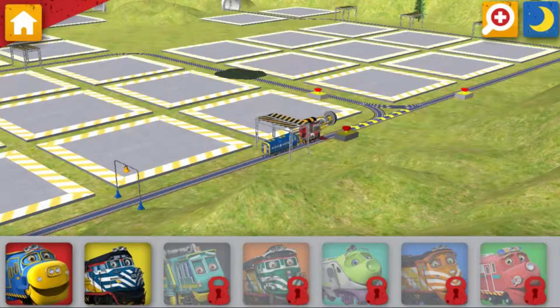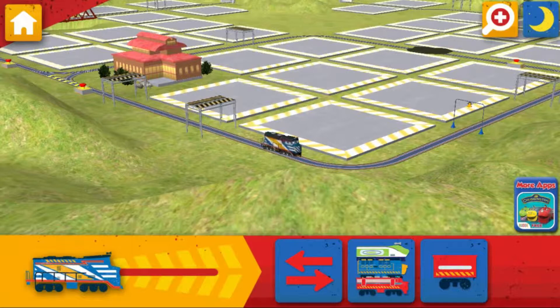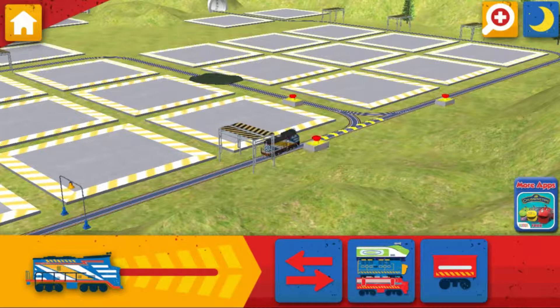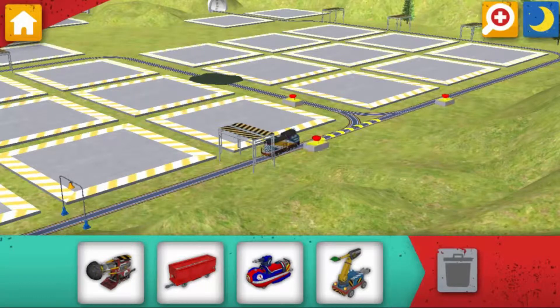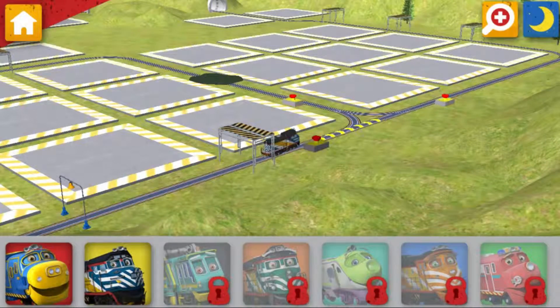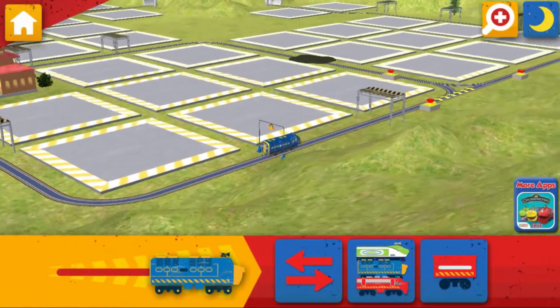Okay, Trainee. Zap! And that's me! Tap this button to choose a different Chuggor. Choose a wagon to add to your Chuggor. Okay, Trainee. Rooster! Chuggins away!